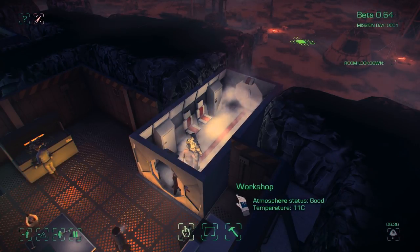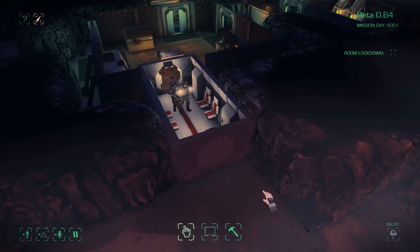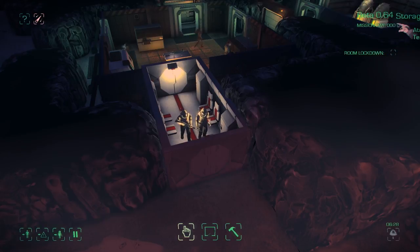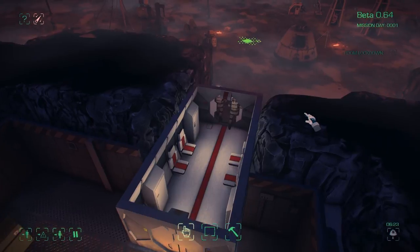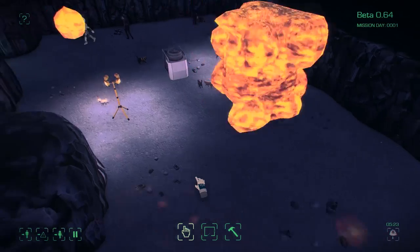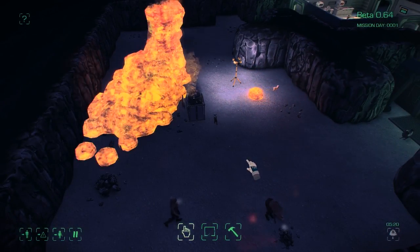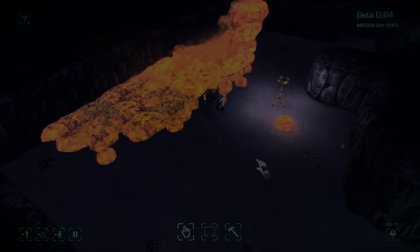Really it wouldn't matter because obviously they're generating air inside the base so they'll be producing positive pressure — there's not a vacuum outside so it wouldn't actually suck the air out. But visually the airlock is now how it was intended. One of the other cool new features is autosaves. I think every 12 minutes or so the game will save, and that means you don't have to worry so much if you accidentally nuke your base with lava.